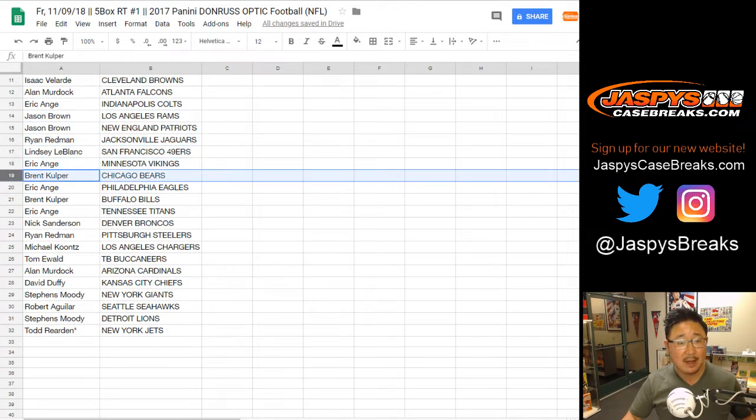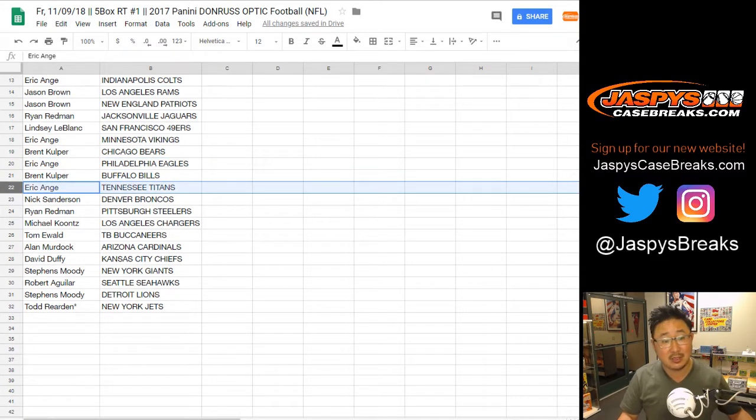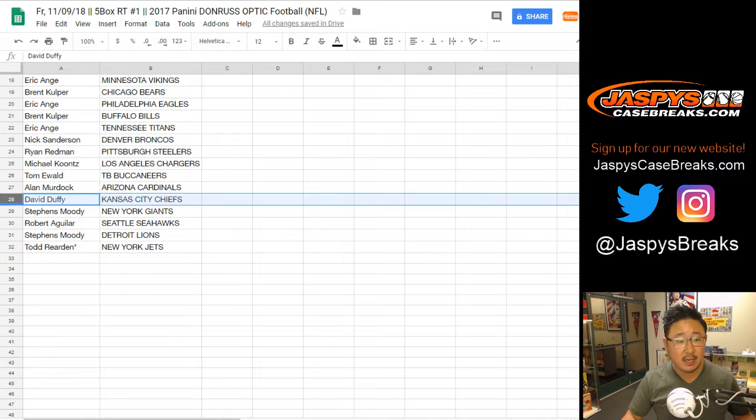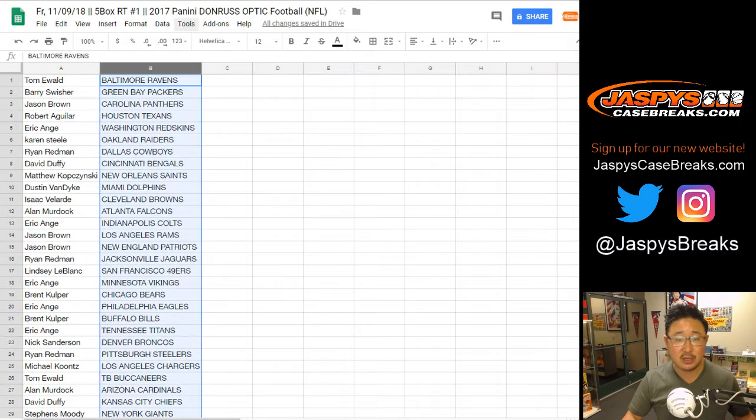Lindsey you got the 49ers, EA with the Vikings, Brent you got the Bears, EA with the Eagles, Brent with the Bills, EA with your Titans, Nick Sanderson Broncos, Ryan Redmond Steelers, Mike Koontz you got the Chargers, Tom with the Bucs, Allen with the Cards, David with the Chiefs, Moody you got the Giants, Robert with the Seahawks, Moody with the Lions, and Todd — last spot mojo — with the Jets.